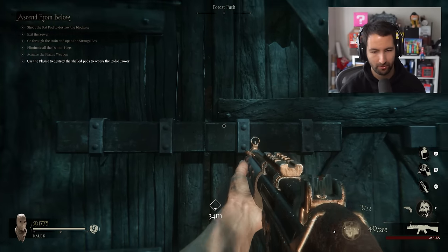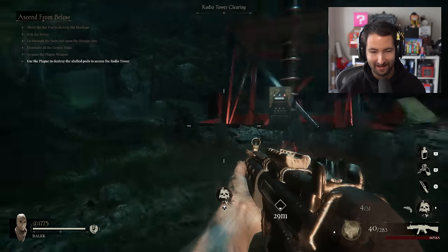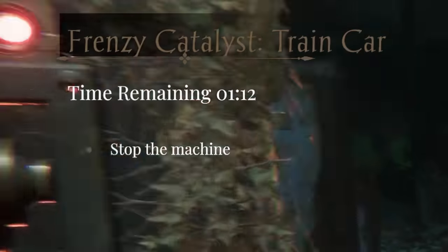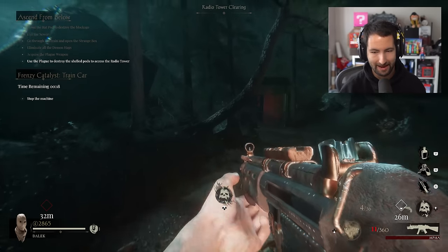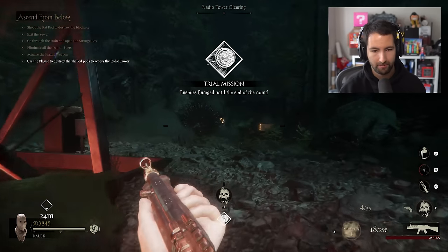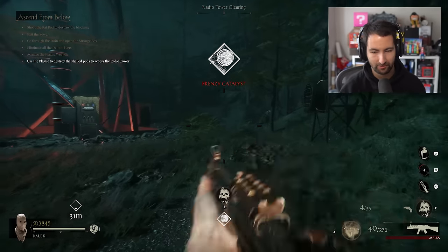Let's spend this for 1500 points. Just the detail and atmosphere in these maps is insane. New objective: stop the machine. We've got a little doggy here. And there's a max ammo — that's what I needed. I'm actually creeped out. I'm fully creeped out. Because I didn't do the trial mission, the enemies are enraged till the end of the round.